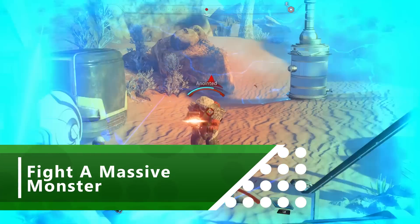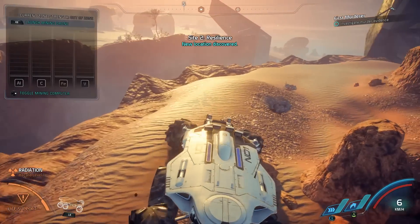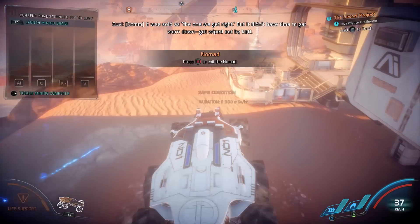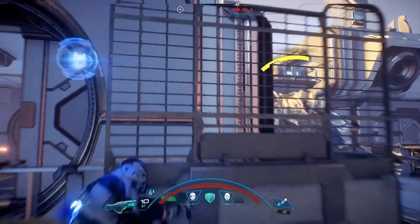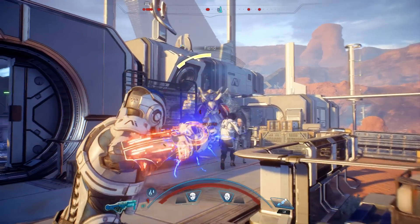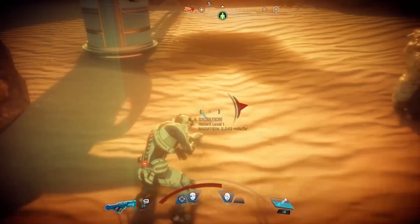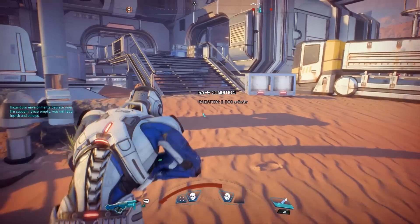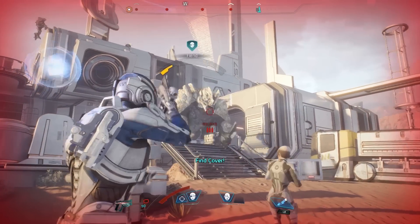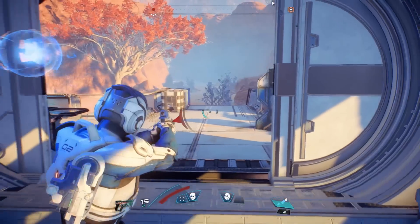If you stick to the central storyline in the opening hours, you'll fight plenty of the Kett, the rock-faced soldiers who seem to be the big bad guys of Andromeda. Leave the beaten path, however, and you'll find more interesting things to kill. Visit the smaller outpost south of where you first arrive in Eos and you'll find a side mission where you go head to head with a Fiend — a giant armoured beast that can kill you with a single headbutt. You're suddenly forced to use your jetpack to make evasive dodges out of cover, or fly to higher ground to gun down the monster from afar. Even then, you're not safe as the thing spits great blobs of burning green stuff.